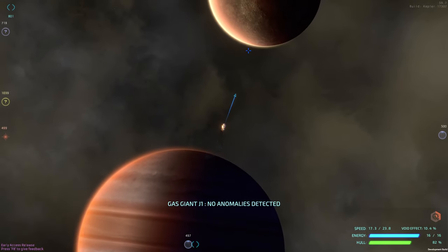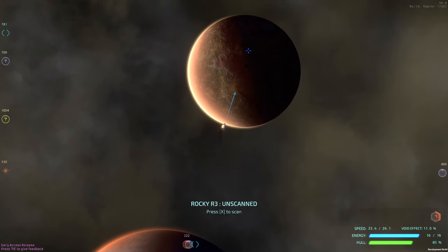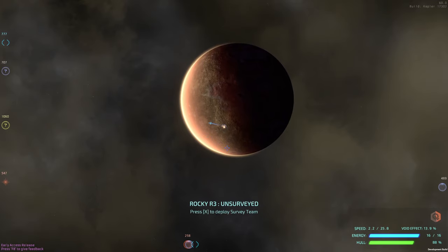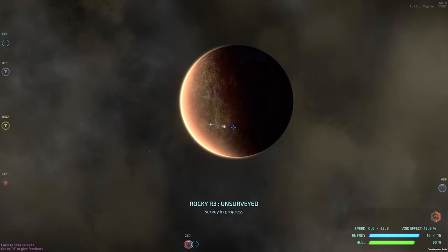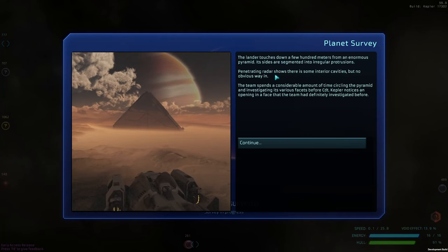We're just a little on fire — it happens a lot actually. I spend a lot of this game on fire. So this is kind of their home world, I think. The lander touches down a few hundred meters from an enormous pyramid the size of the segment, in irregular positions.